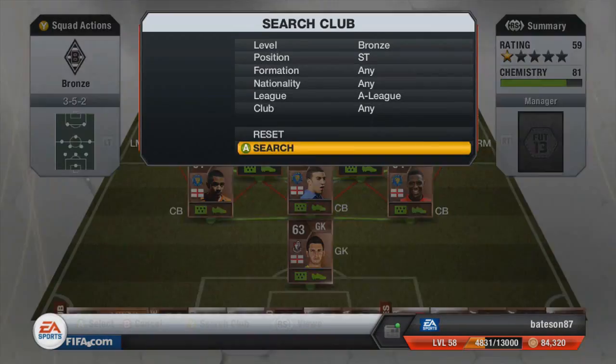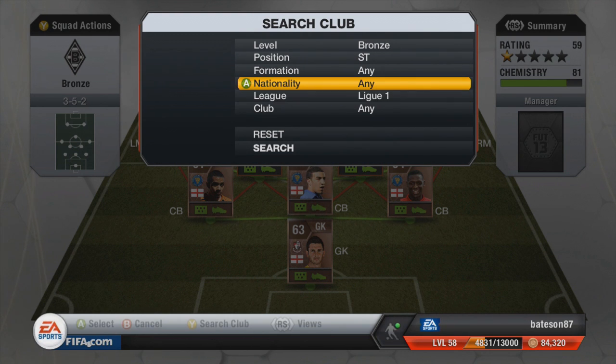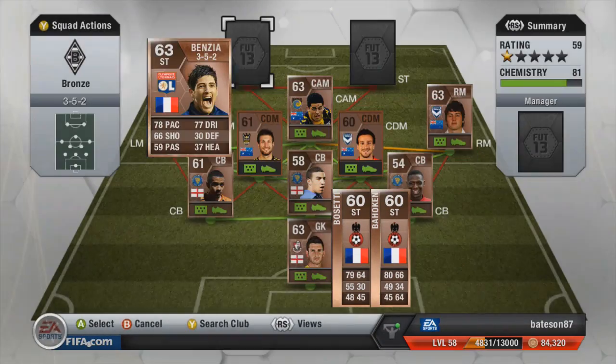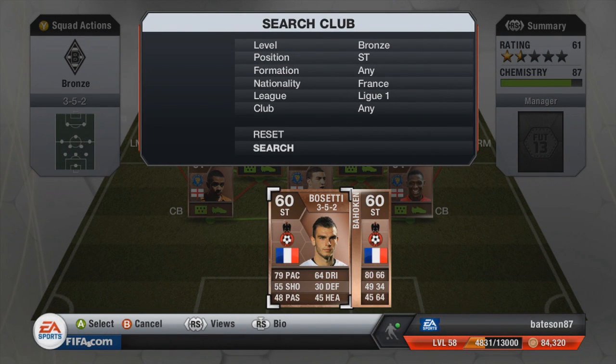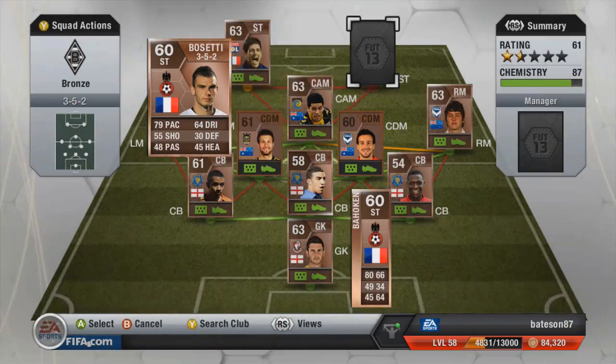Moving on to the two remaining players — it's going to be another strong link attack from League One, and it's going to be French as well. It's going to be Benzia — five-star skiller, four-star weak foot. He's definitely not worth 29k now but we did purchase him a long time ago. And then the other striker to finish off this team, we've gone with Bassetti. There is another player you could get a strong link with Benzia — that is Bahokun, a pretty tidy player — but the one we chose was Bassetti.